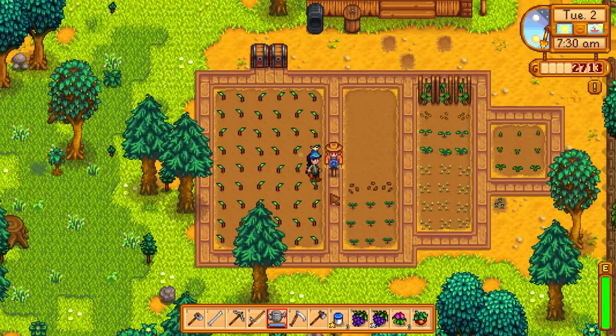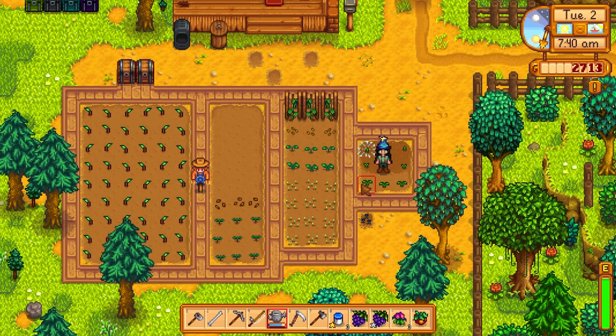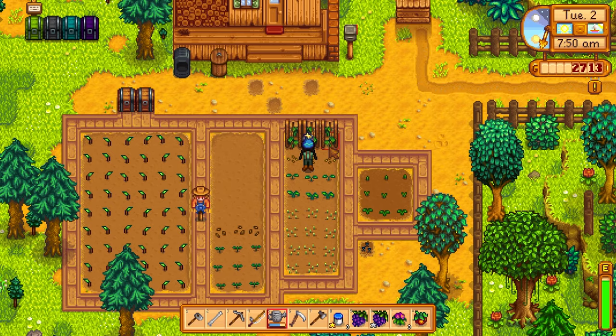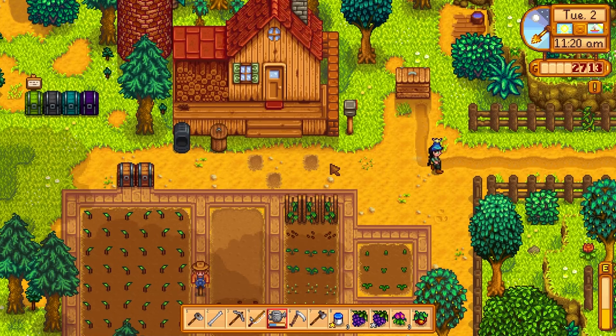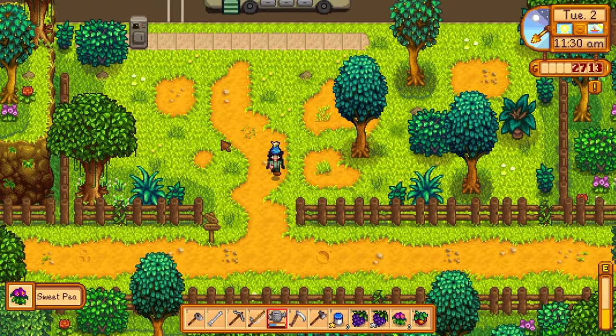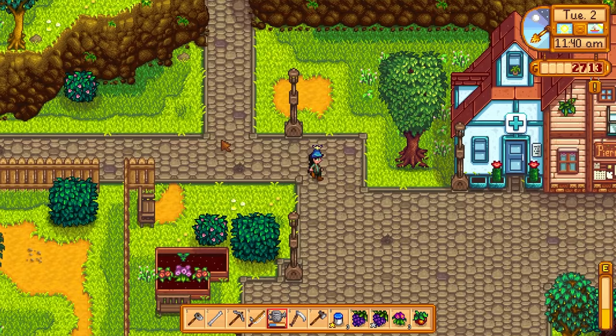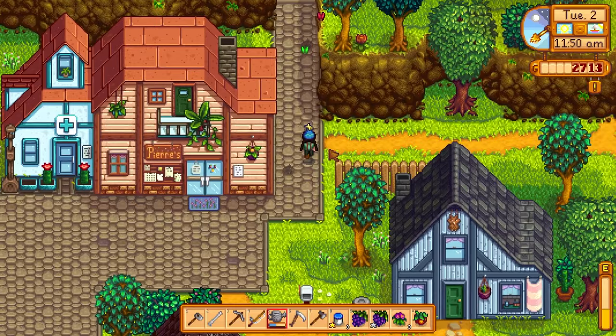Today we're definitely gonna try to go over to the museum and turn in our artifacts because they're clogging up my inventory — I'd rather just get that done ASAP. Let me get everything watered before we leave. Let's head over to the community center, drop off what we need for that bundle, then we'll head over to the museum. It's still not a rainy day so we're not going to do Clint and upgrade my watering can. The watering can upgrade is going to be the first thing I upgrade because it takes a really long time to do it one at a time.